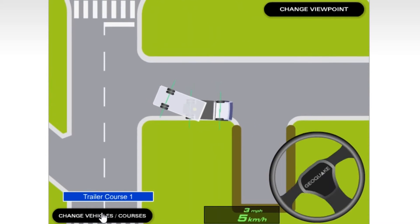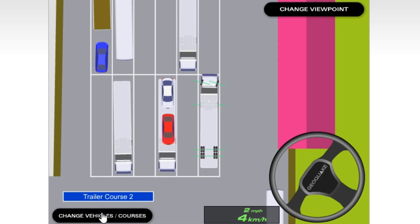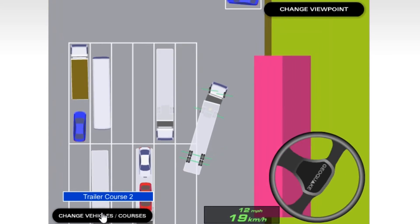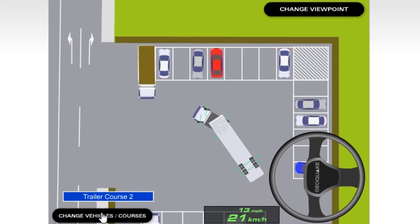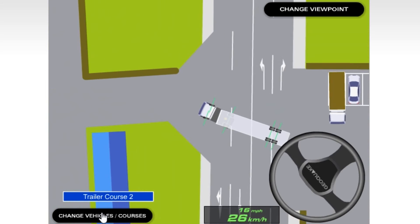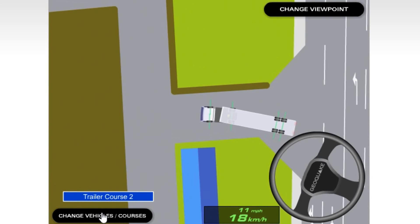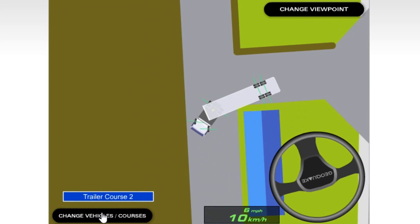Let's crash this thing — we haven't done it in a while. So this next course, also the last one I think, is the long trailer one. It's a little more difficult because the trailer's really long. Straight out the gate you get this obstacle — it's like a building — so you have to go around it. The courses are really narrow.